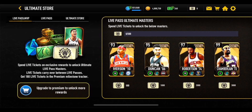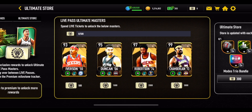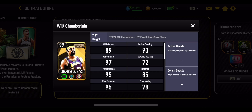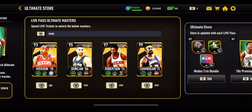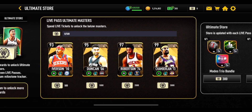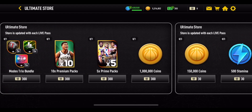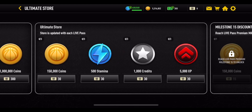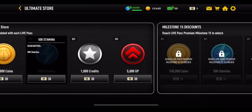Now let's look at the Ultimate Store, where you get higher overall players. It goes from a 93 overall Allen Iverson all the way up to a 99 overall Wilt Chamberlain, who has 98 rebounding stats for both offensive and defensive. In this mode, you collect live tickets and spend them on offers on the right-hand side. There are four offers each costing 300 tickets, and others costing 30 tickets each with three purchases available — like getting 450,000 coins total for just 90 live tickets.